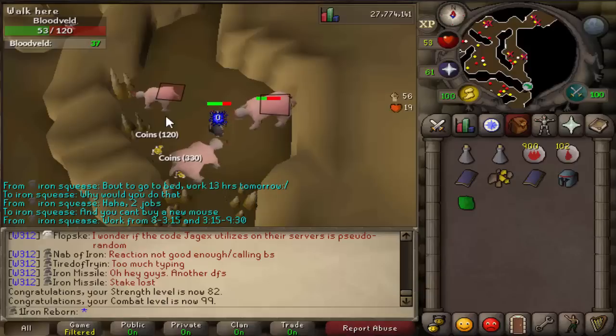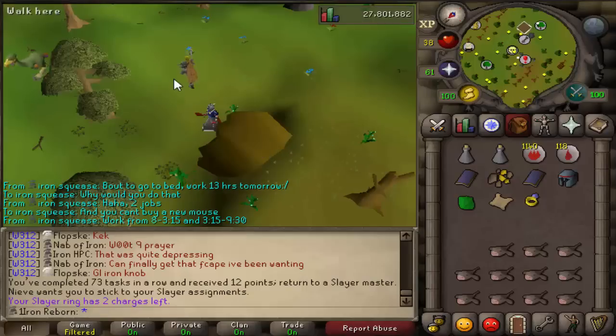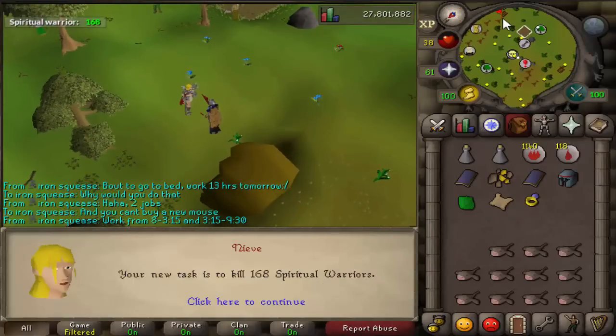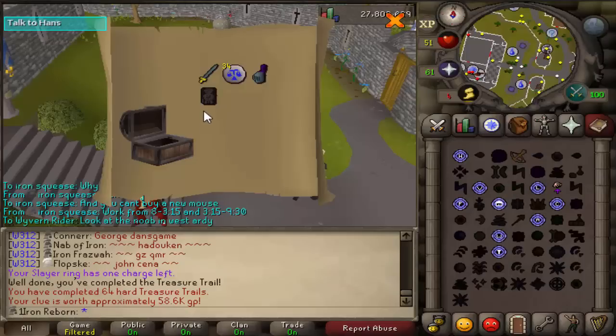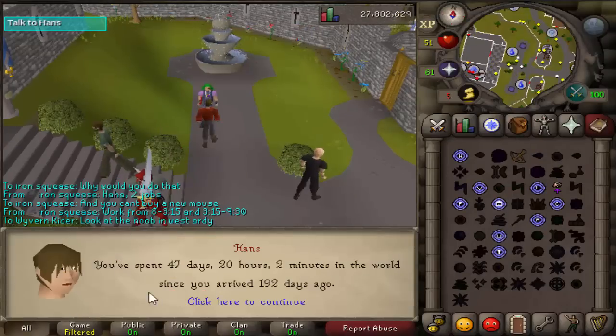One more level and we can do the Western Hard Diaries, which we'll probably do for the Crystal Halberd. There's our 73rd task of Bloodveld, and we get Spiritual Warriors again. We do have a hard clue we can actually do. There's the reward — nothing too special. While we're here, let's check our account age — we arrived 192 days ago and have 47 days played.